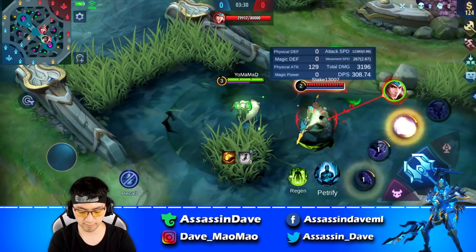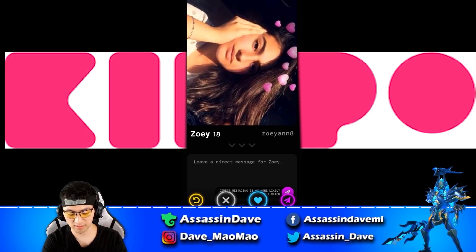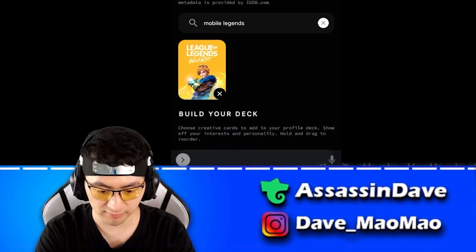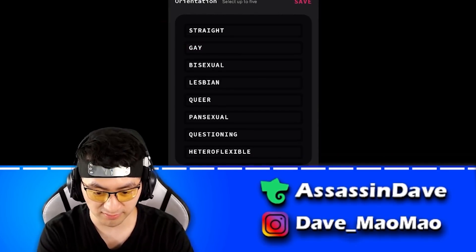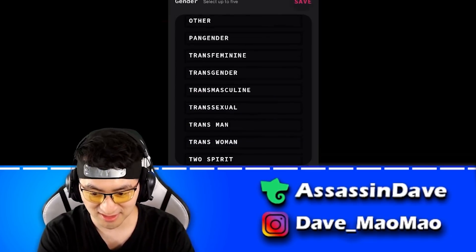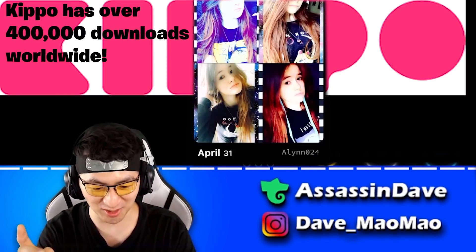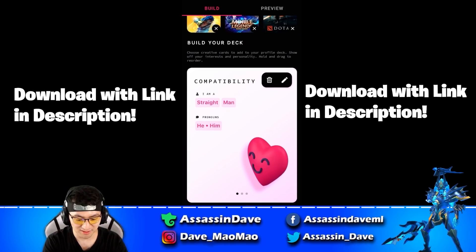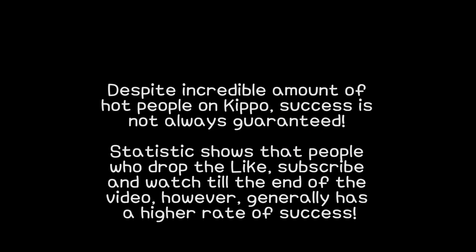And you know what else might surprise you today? The sponsor for today's video: Kipo. Kipo is a dating software made for gamers. Dave has finally found all of your lonely, unattended, unfulfilled gaming hearts a place to connect. In Kipo, you can customize your profile by adding unique cards that show off your personality, interests, games you like to play, and more. As long as you are 18 and above, single and ready to mingle, Kipo is gonna be your best tool to find your sexy e-pal. Currently, Kipo has over 400,000 downloads on iOS and Android worldwide. Doesn't matter where you live, as long as you got a passionate heart for love, you can download Kipo with the link below and start gaming with your next e-friend. Big shoutout to Kipo for sponsoring today's video.